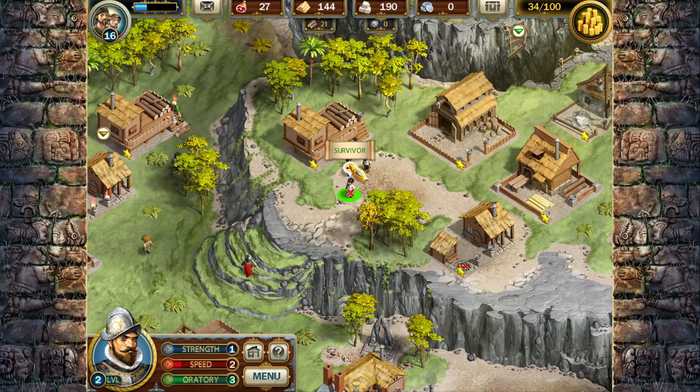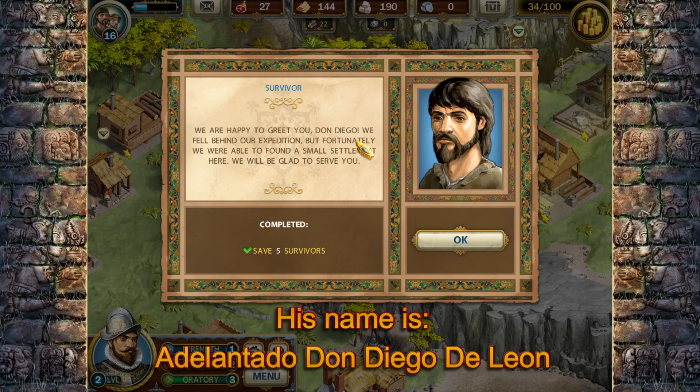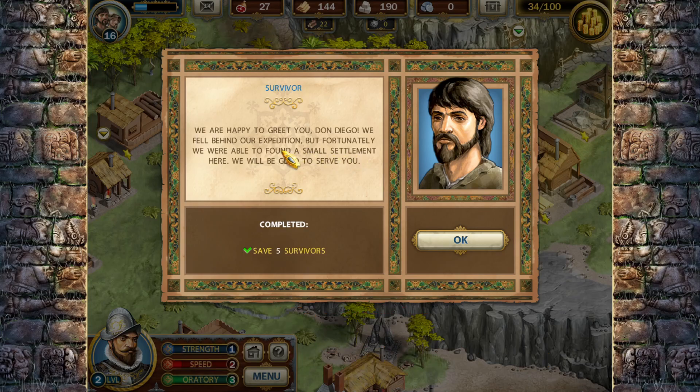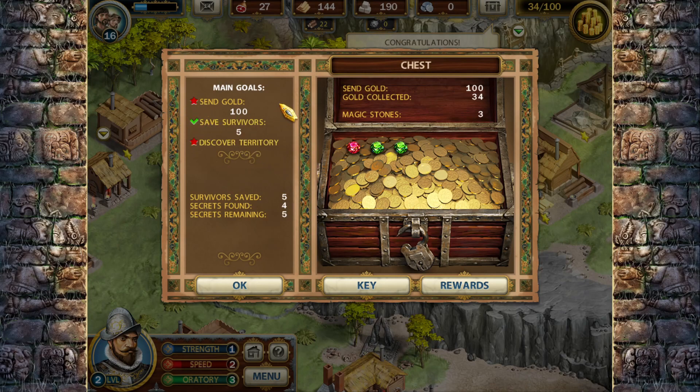Let me go ahead and talk to these survivors up here. 'We are happy to greet you, Don Diago. We fell behind our expedition, but fortunately we were able to find a small settlement here. We will be glad to serve you.' I've accomplished the goal of finding five survivors. Right now I have five survivors saved, only four secrets found, and five secrets remain.